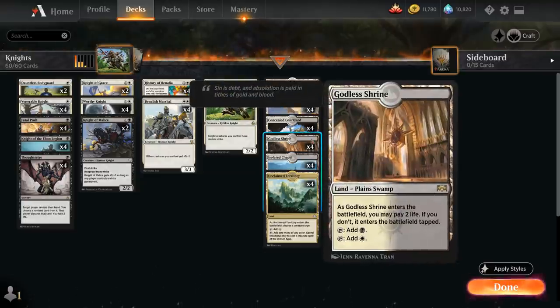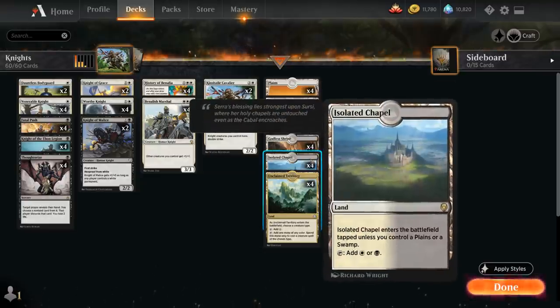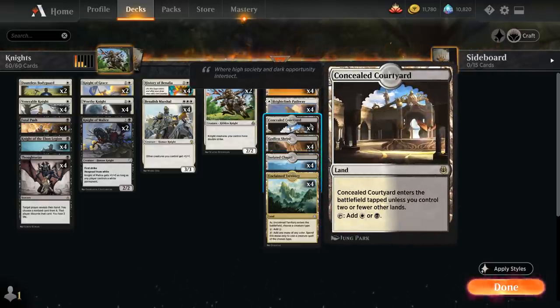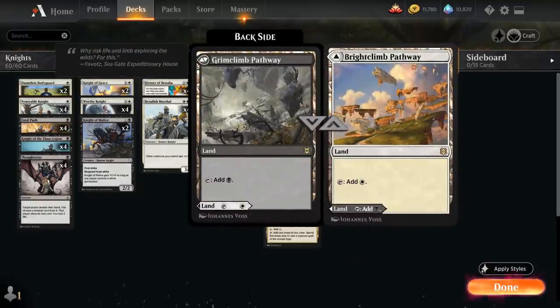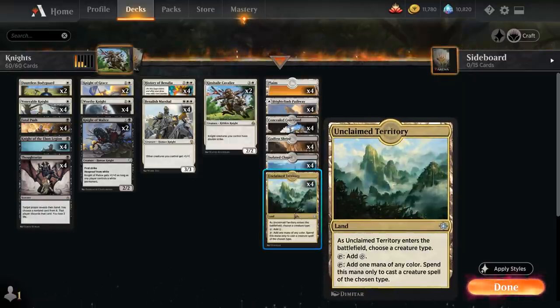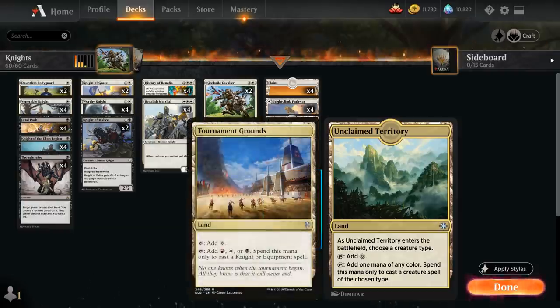We do have the full playset of Godless Shrine, which helps with Isolated Chapel coming into play untapped, alongside 4 basic plains. Then 4 Concealed Courtyard, which is also a big addition from Kaladesh Remastered. Brightclimb Pathway is also a useful one — typically want to choose the white half for Benalish Marshal, but if we really need black mana on turn 1 for a Fatal Push or Thoughtseize, we can still make that work. We also have the full playset of Unclaimed Territory naming Knight, which is just slightly better than Tournament Grounds, although you can play either one.